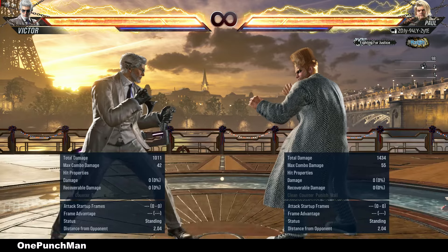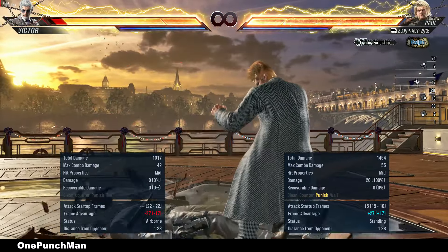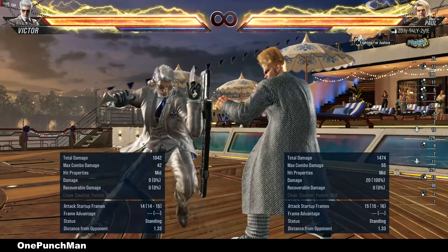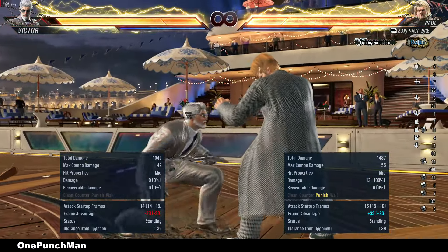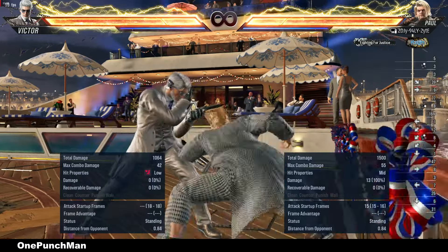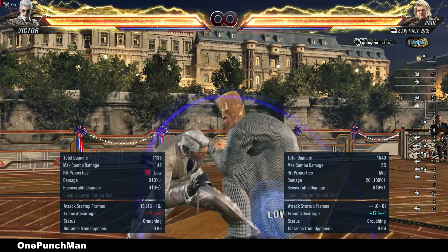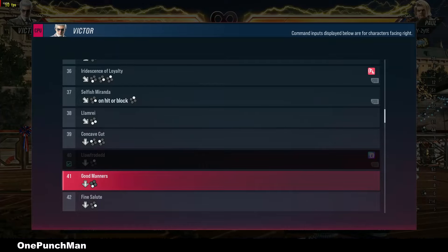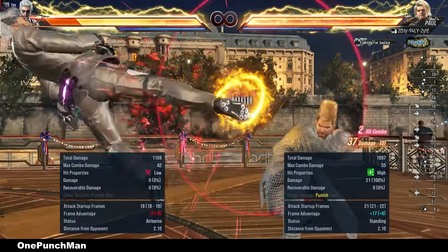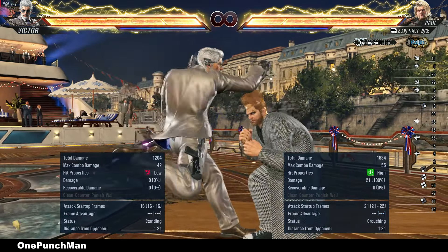That move also has a pistol high attack. That move is also good on block — can launch it. That low to high can be launched on block, and if he does only the low you can still launch. That is a low kick, minus 13 on block.